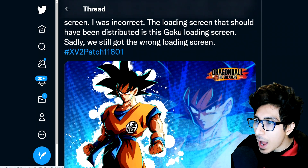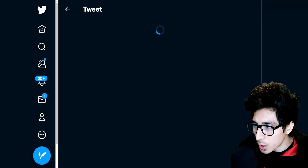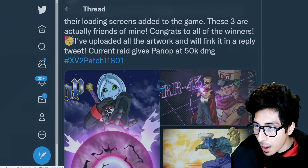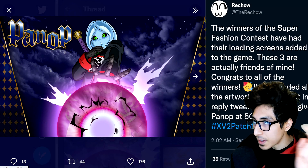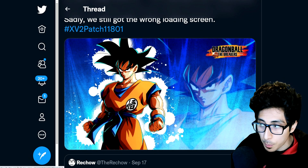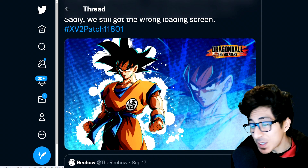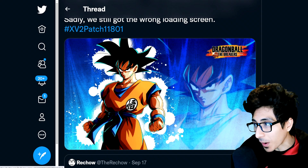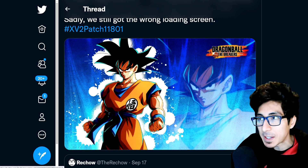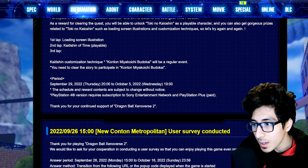Big shoutout to Reach Out — I stated in one of my previous videos that the artwork being distributed was going to be the Panop artwork, but that was wrong. Reach Out clarified it was going to be the Goku Breakers artwork. But we got artwork number one instead, which is such an L. The Breakers Goku artwork is so clean — hopefully they fix this and redistribute it.